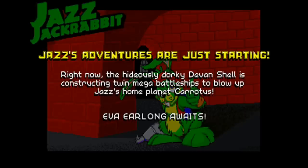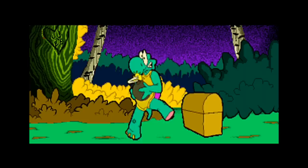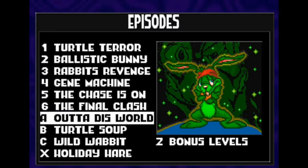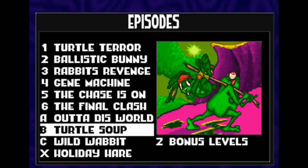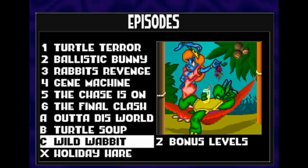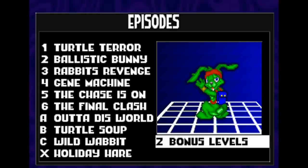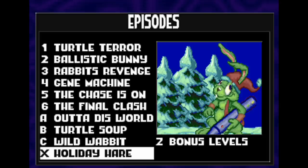Once you beat a boss, you get a little cutscene, ranging from rather simple ones on the floppy disk version to fully animated Looney Tunes-inspired cartoons on the CD-ROM edition. The CD-ROM-enhanced version of Jazz Jackrabbit came the following year in 1995. On top of new full-motion videos, it included three new episodes — A, B, and C — which take place sometime before the Final Clash. You also get access to a special Christmas episode, Holiday Hare '94, and the option to play just bonus levels if you want. This is the definitive version of the game — same game, but bigger, better, and more jazzy and jackrabbit-y.